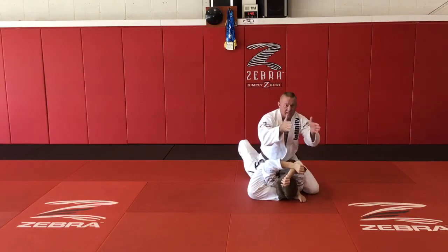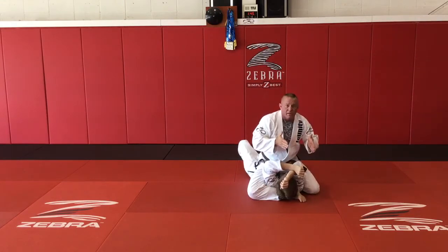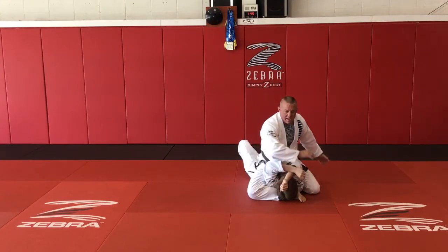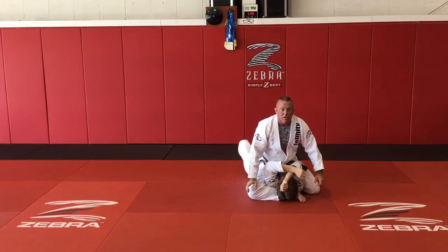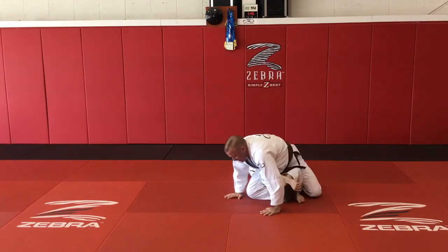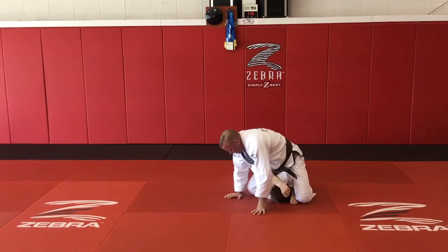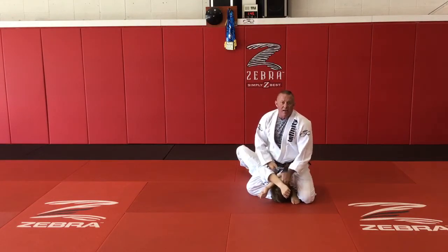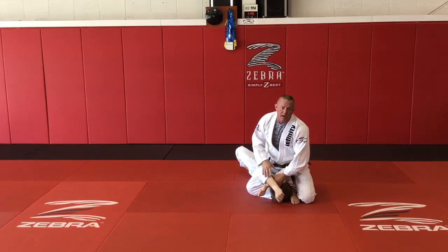Now I'm sitting straight up and I've got both arms captured. The way I tighten this is I turn it like a screw — I put my hands over here and literally turn as far in this direction as I can get. Now he's completely wadded up; there's no way out of this.